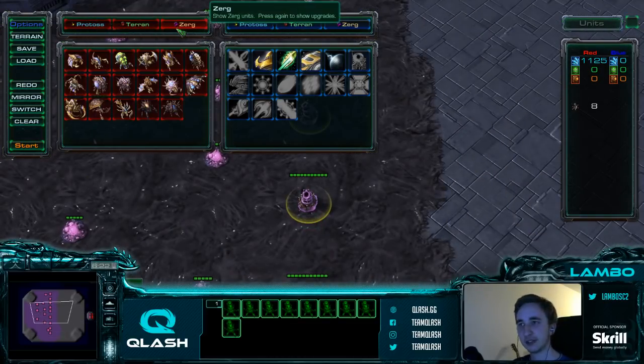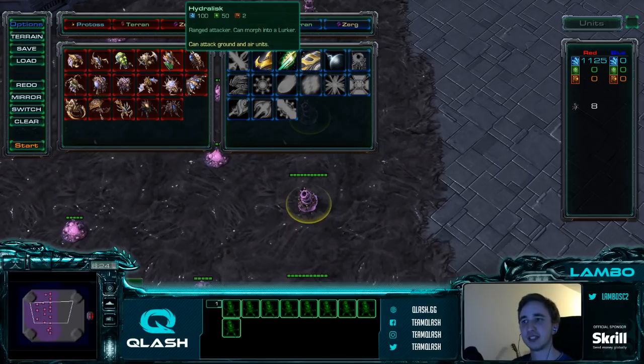To get into late game, your best options are Hydra Ling Bane and Roach Hydra Lurker — those are generally the two best defensive armies. Roach Hydra Lurker is not that creep dependent but is very positioning dependent, which means you always want to have a concave preset up before the opponent pushes. Hydra Ling Bane is very strong on creep and you should come from multiple different angles.